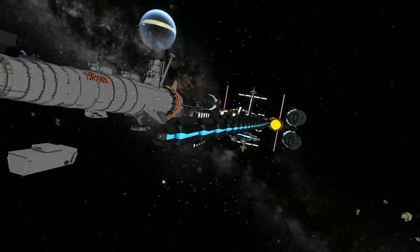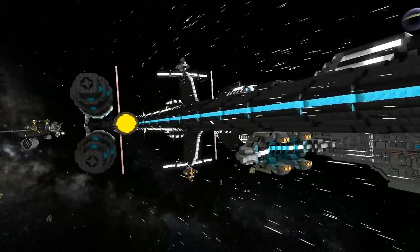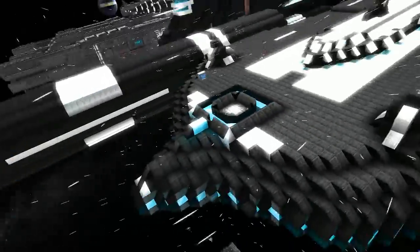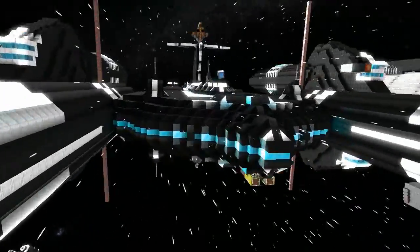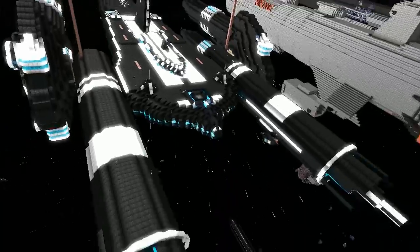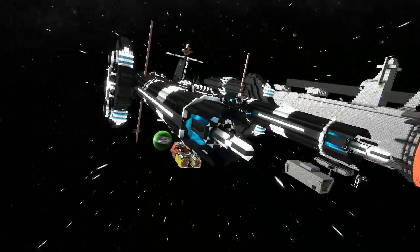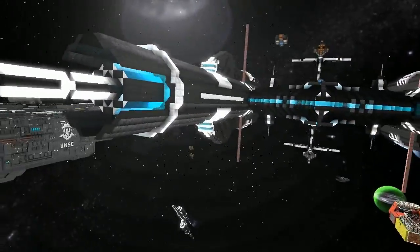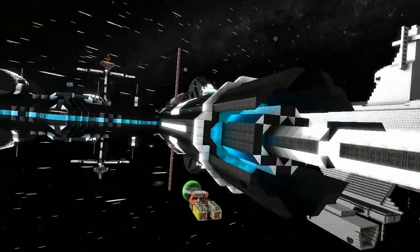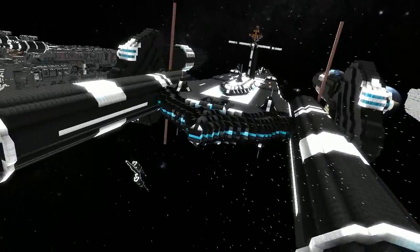We've got a kind of split hull design with the crystal running down the middle, which I like. We've got a cool white and black design with nice features using the wedges at the back. There's some stuff below it to cover up the crucial little gadgets. Then we've got some really nice engines just here which is particularly impressive - I really like this engine design.